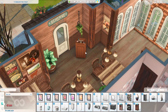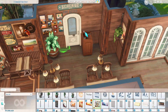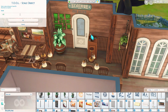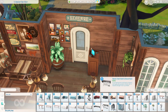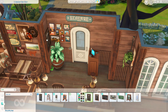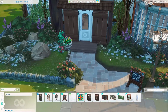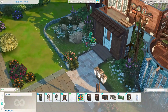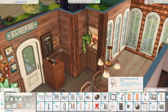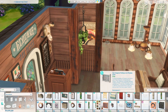In this build, the packs that really came in clutch were Cottage Living, Horse Ranch, and there's a lot of artwork from Cats and Dogs going on. Dine Out of course. We're putting a chalkboard outside because you've got to draw people in, right? I used those Horse Ranch shutters in front of the door, thinking maybe that's how they lock up. I was trying to be creative.